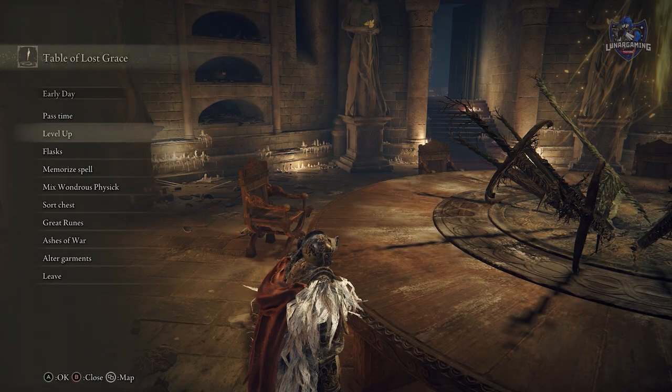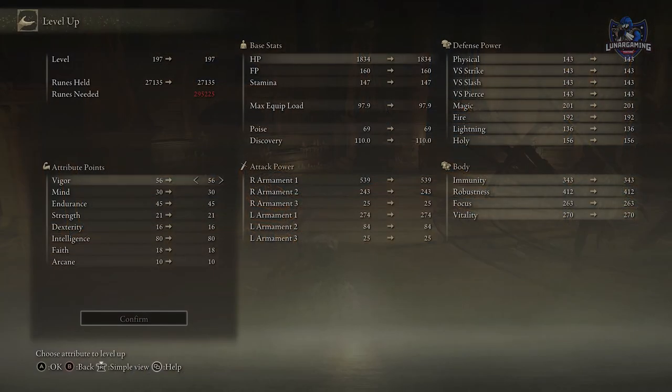When leveling up your character to begin with, you should put stats mainly into three things: vigor, stamina, and one other attacking stat — for me that's intelligence as I'm a mage. The only other time you should put points into stats is if you need more FP, you can increase mind, or if a certain weapon or spell requires a certain stat. Otherwise, stick to those three.